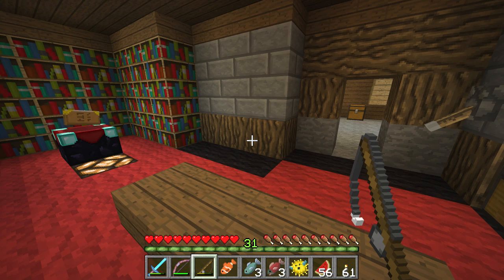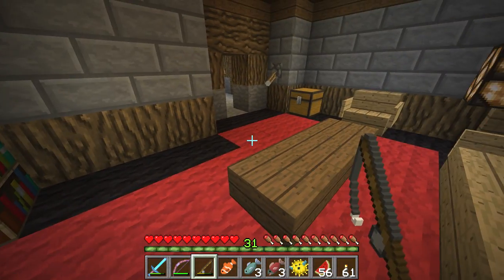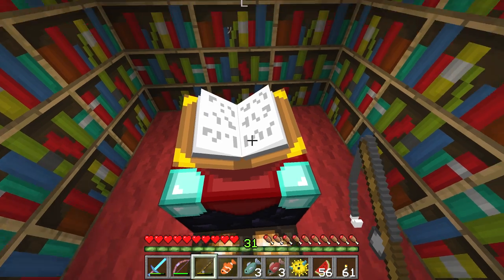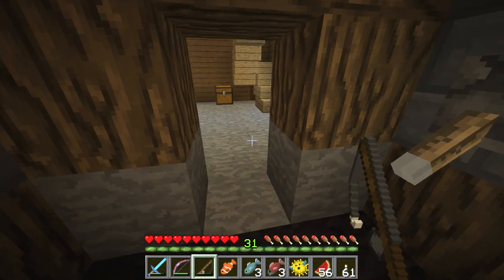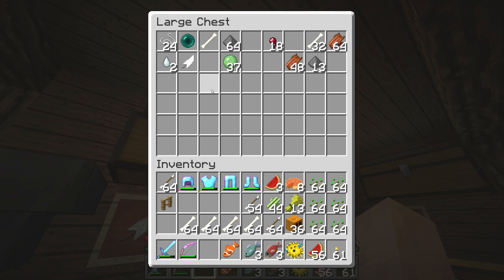All right, so we're still here at the old place in the library, in the basement. We're going to go ahead and enchant. How about we build a new fishing pole? I just realized how low this one was. Let's make a new one since we have all the supplies.